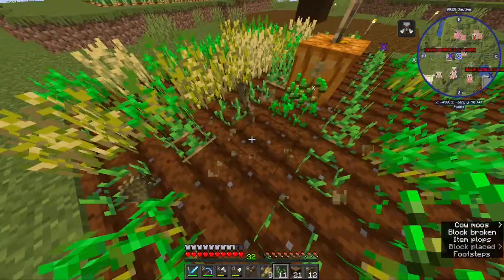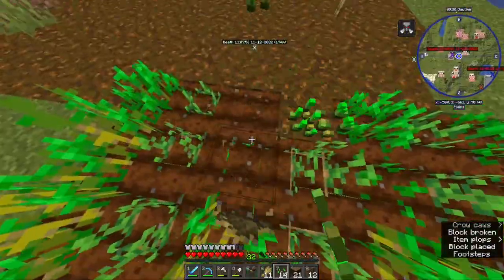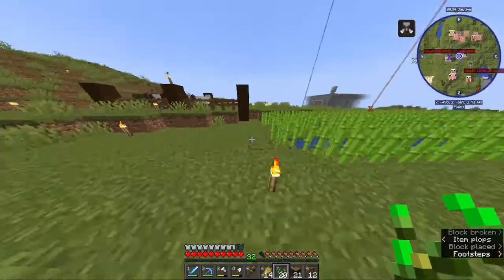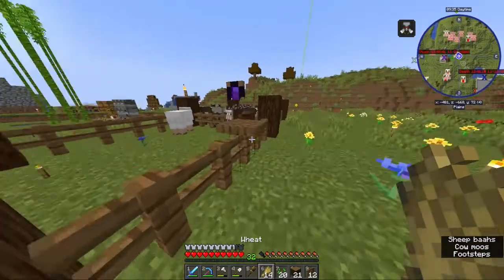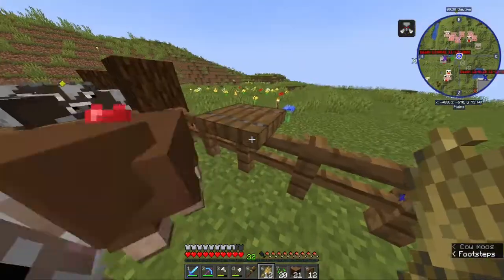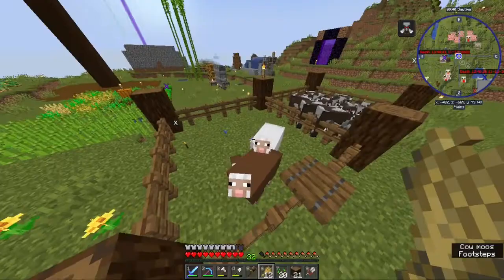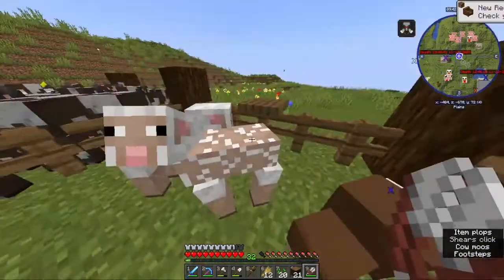There's this mod I kind of don't like — not a big fan. It's called Serene Seasons and it basically adds seasons to Minecraft. It's kind of annoying because when it's winter season there's going to be snow everywhere and it will take like 100 Minecraft days for all the snow to melt. But that kind of sucks. Anyway, we got our shears and then we're going to shear some sheep and get some wool.